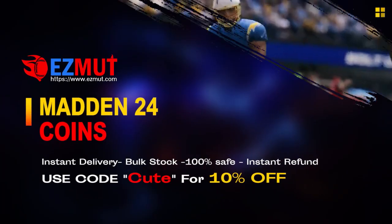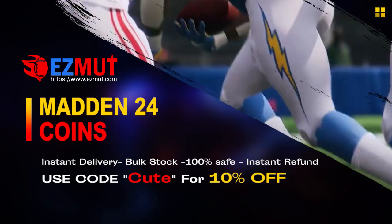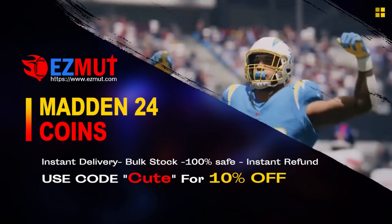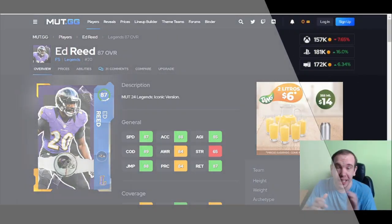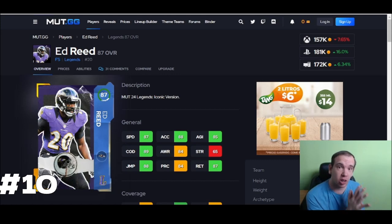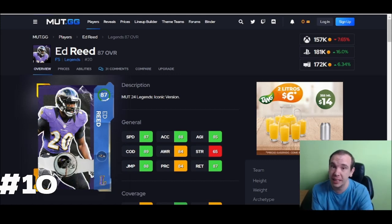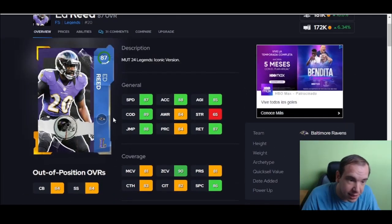EasyMutt.com, use code 'CUTE' to get 10% off right now. Stop gambling your money, go save your money, go get the team you want, go have the fun you want, go get the players you want. Alright guys, we are back — top 10 must-have cards, short and to the point. Hit the like button. I redid running back, so up next is top 10 budget beasts. Let's get it going.